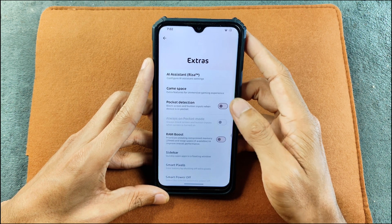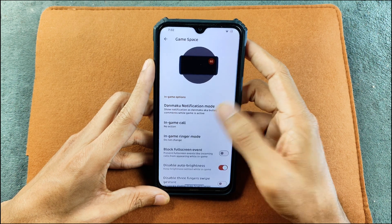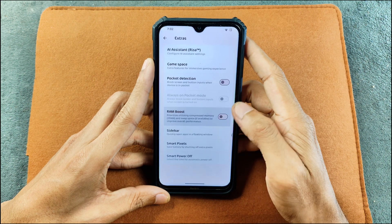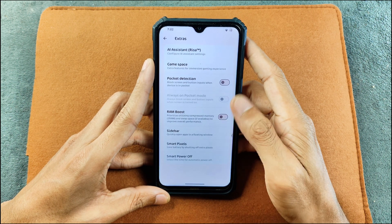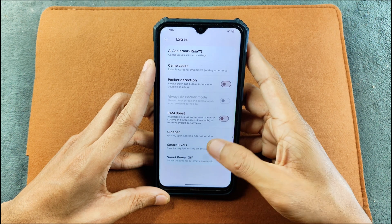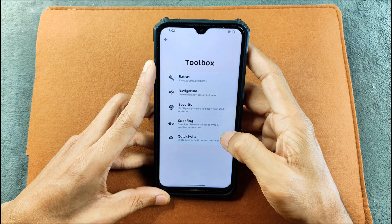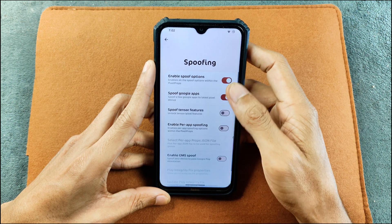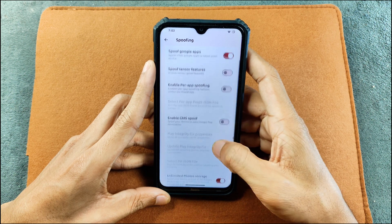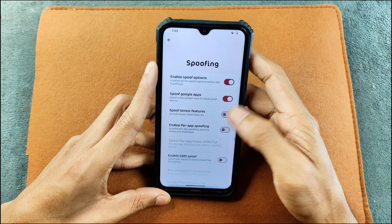There are other things which are really good, like we are getting Game Space here with a lot of options — blocking notifications, disabling gestures, and a RAM boost option, although I don't really use that. We also have a sidebar option, smart power off, and a few other things. In the security panel we have a few things, and in the spoofing panel we have spoofing for unlimited photo storage, which does work, enable GMS spoofing, and enable power app spoofing.